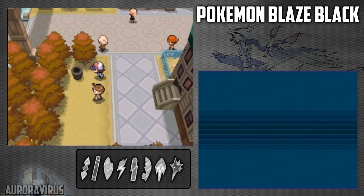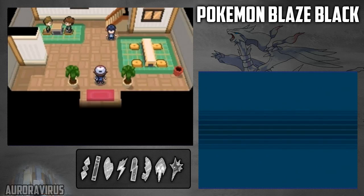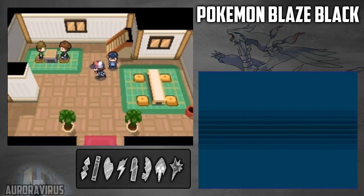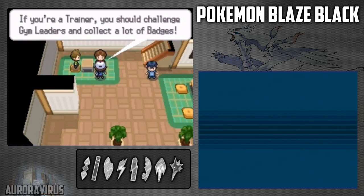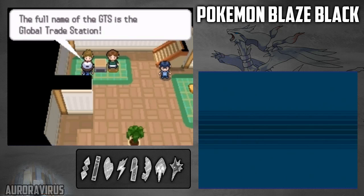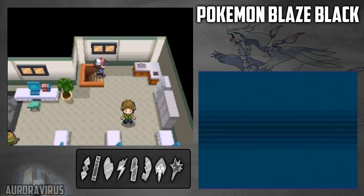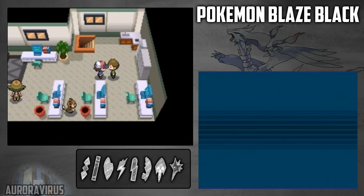Elisa and her Pokemon are strong too. I'm gonna collect badges. The majority of what they say is the same as in the original Black and White, so I'm gonna go a little bit faster with the text. But there are some things that are new, though not a whole lot.